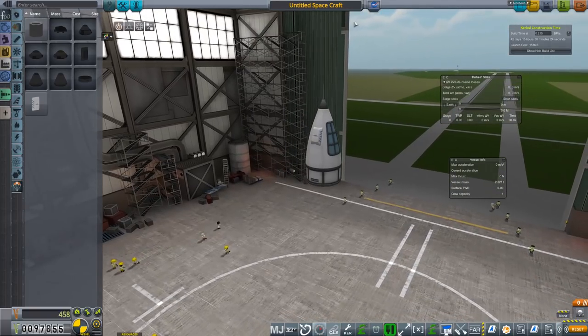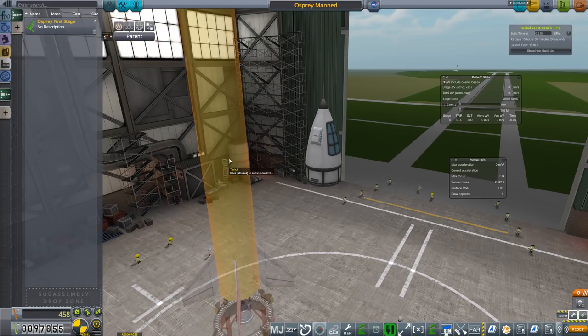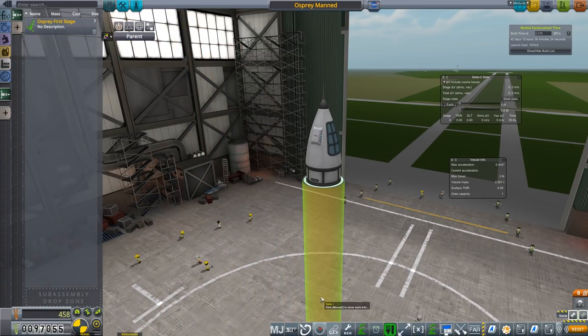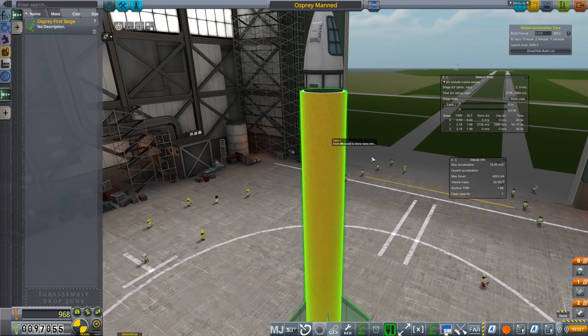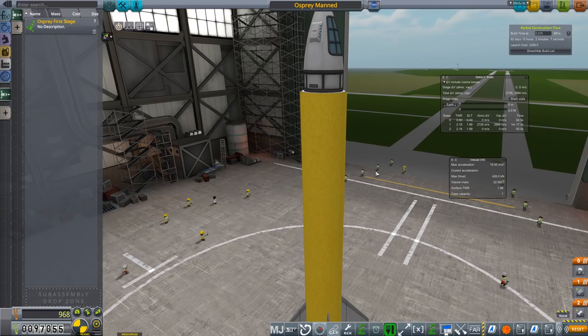So that's the pod sorted. Let's call it something — it's going to be an Osprey first stage, so we could call it Osprey Manned. Now as for the Osprey, we have a sub-assembly, and this should give us the tooled stage from the SRP solid rocket payload rocket we built last episode. That has 968, and that may do the job.